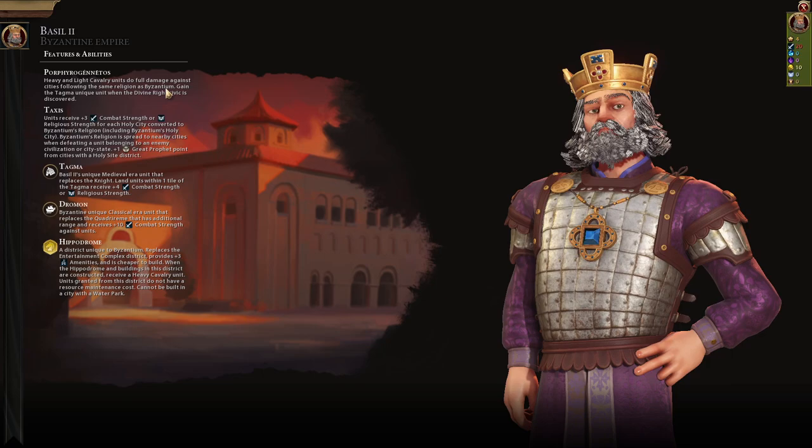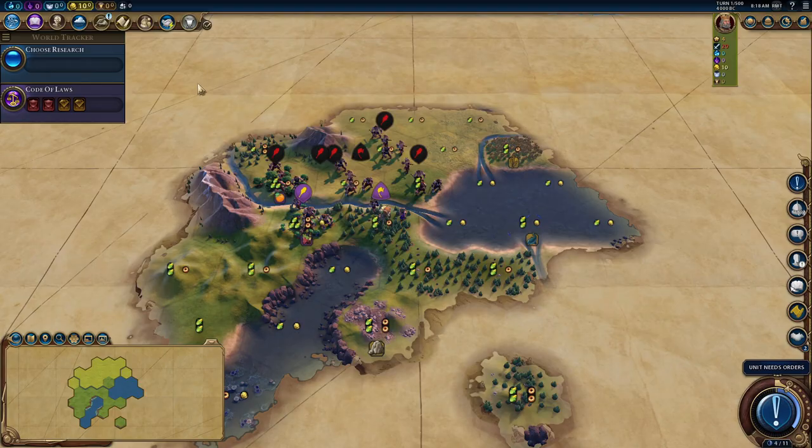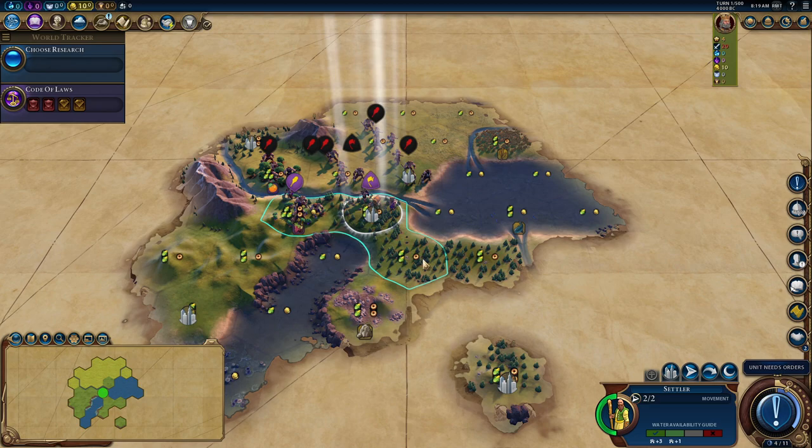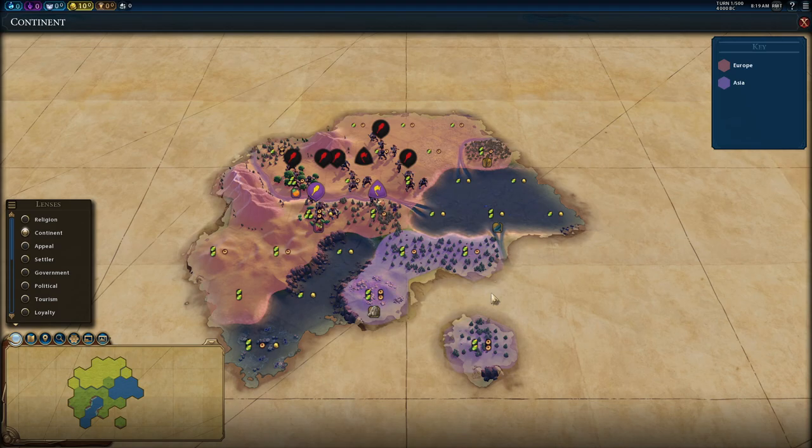I'm going to get a religion super quickly as well. Heavy and light cavalry do full damage against cities of the same religion as myself — ignoring walls essentially. So we have someone that's brilliant with religion, brilliant at domination, and is just an absolute joy. This is a true start location map. So here's Turkey, here's Europe — the Europe-Asia gateway. We are literally the gateway to the world. We have no choice but to settle in place.